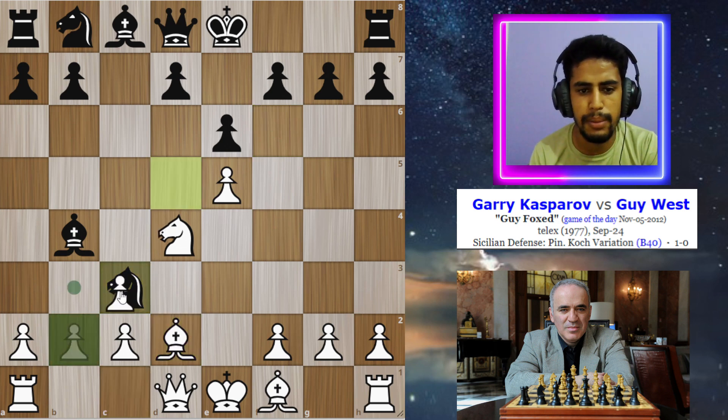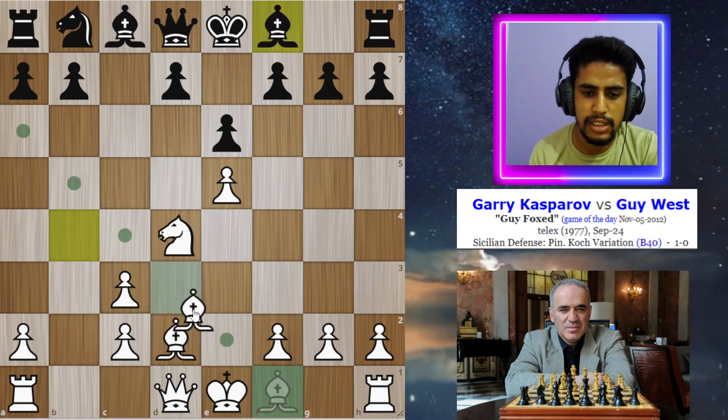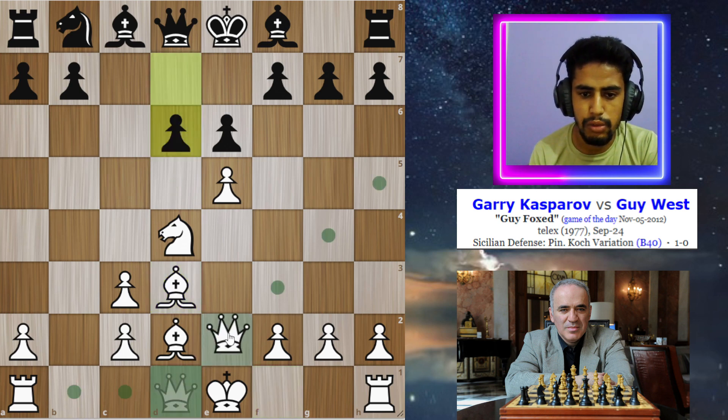Now Kasparov takes this knight with the pawn, and after this bishop to f8. Now Kasparov plays bishop to d3. His opponent plays the d6 move, but now Kasparov goes for queen to e2.